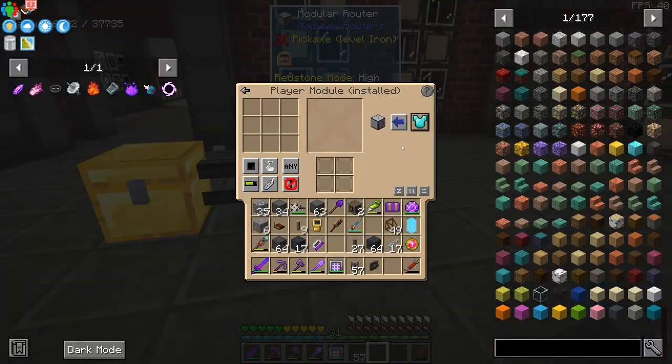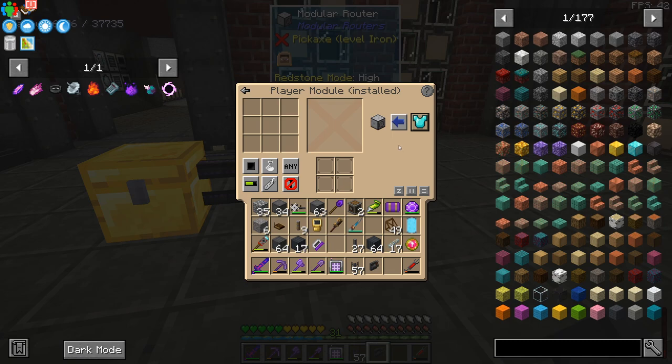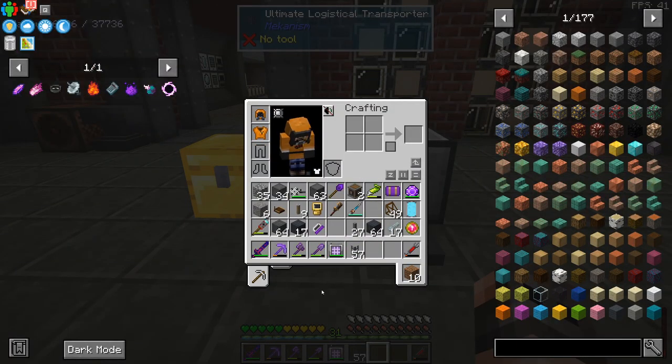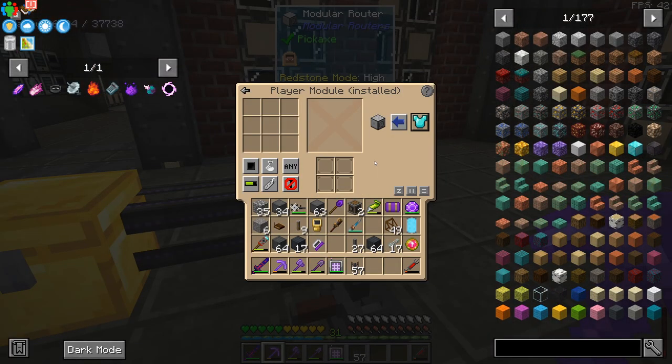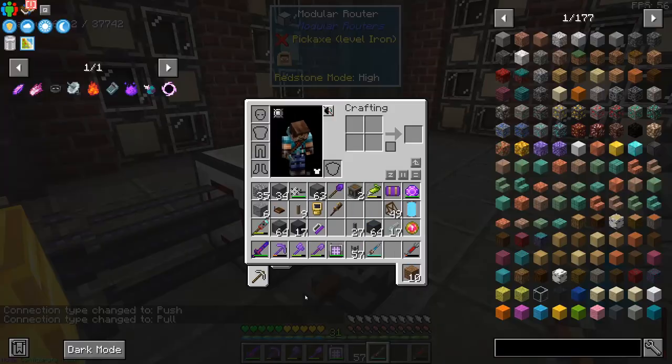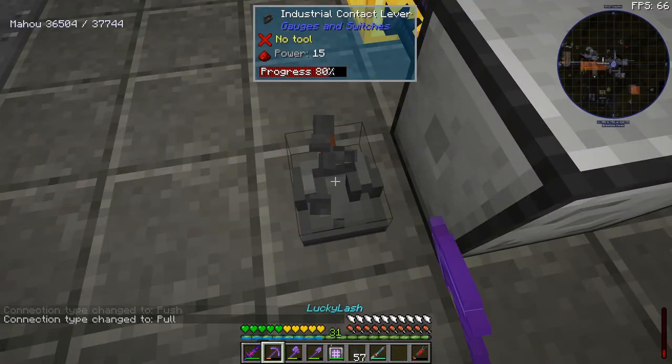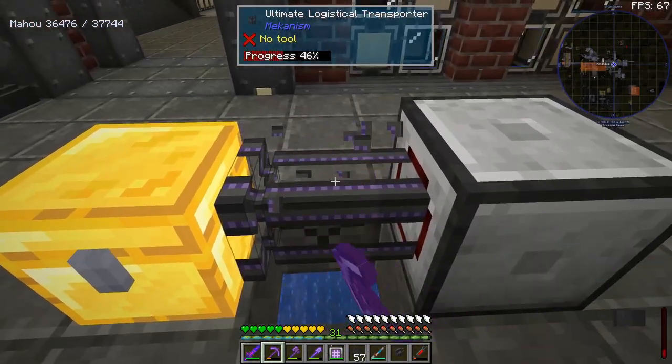This router is configured so that it will take off my armor and put it inside the chest if I give it a redstone signal. You see? It's taking it away. That is a teeny tiny bit stupid, I know. But don't worry — it's going to get much more stupid. We can take our armor off, or we can put it on. So if we reverse it, I should be wearing armor. And basically, that's the concept. How am I going to do that? I'll figure it out.